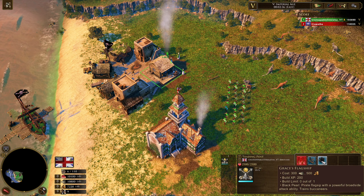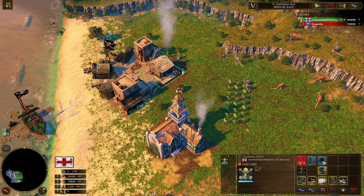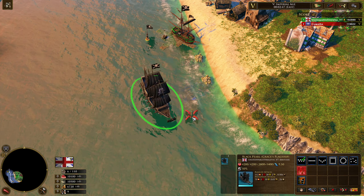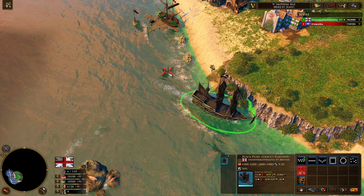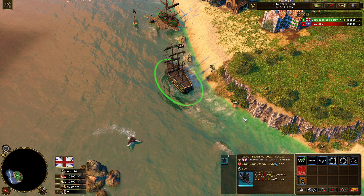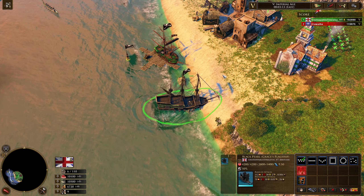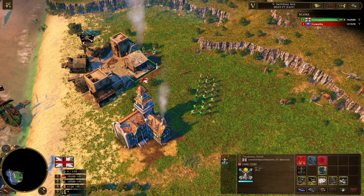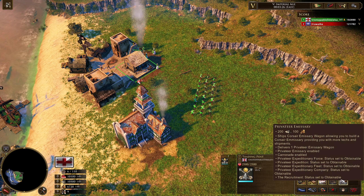Here's Grace's flagship. It's basically a pretty solid ship named the Black Pearl — you know, from Pirates of the Caribbean. It has a broadside attack and it can train Buccaneers too, so it's got that advantage. A lot of the other pirate ships can also train units too, so it's not that significantly different, but it certainly is useful.